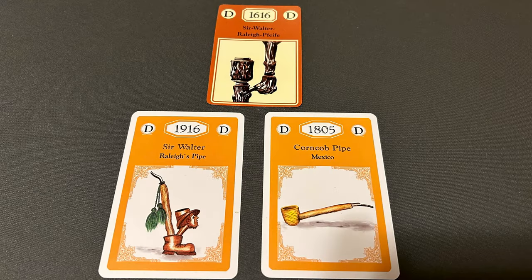In the D's, here's another misprint, as far as I can tell. It might have been a purposeful change, but the change doesn't make a lot of sense from a historical perspective. Sir Walter Raleigh's pipe was listed as 1916 — it should be 1616, based on when Sir Walter Raleigh actually lived.